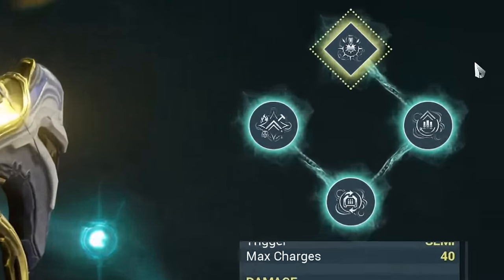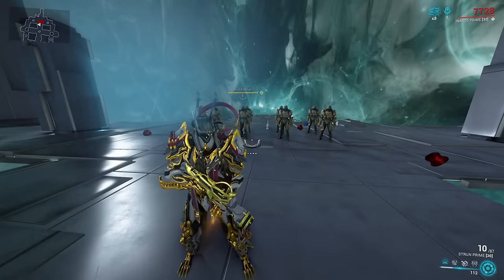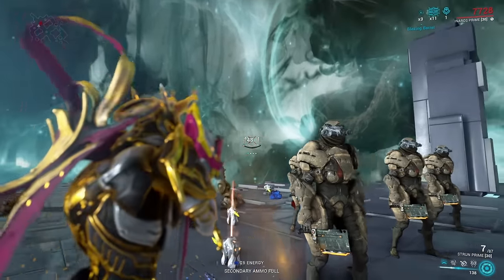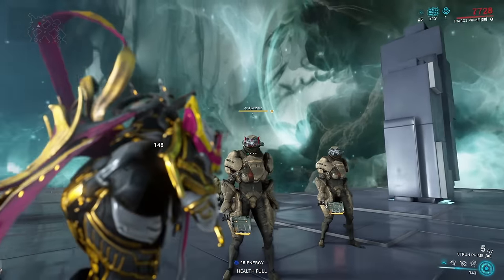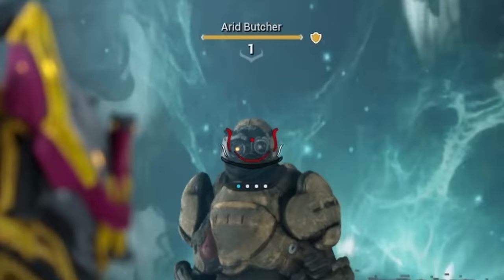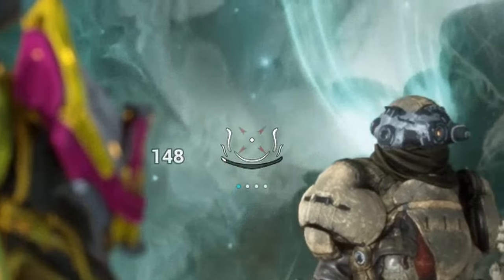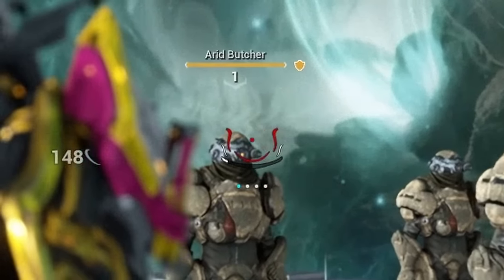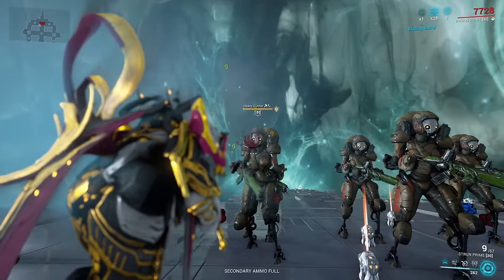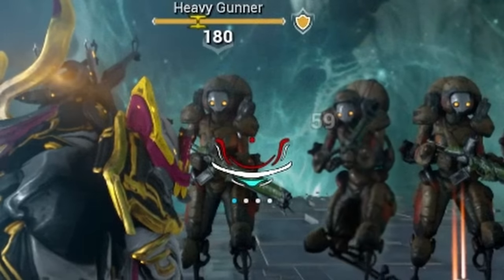Since it's an Incarnon weapon, there are of course also Incarnon evolutions, which we'll talk about in a second. One quick observation with Incarnon shotguns in general: if you want to use a shotgun's Incarnon mode, you definitely want to take it against strong enemies and not against low-level ones. Because if enemies die quickly, most of the pellets the shotgun fires won't really register and therefore won't contribute to your Incarnon meter charging up. So Incarnon shotguns really want to be taken into Steel Path.